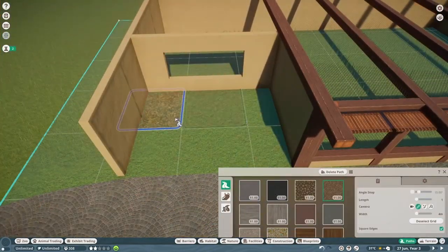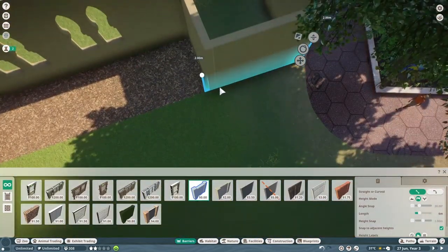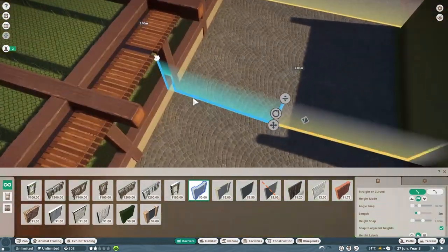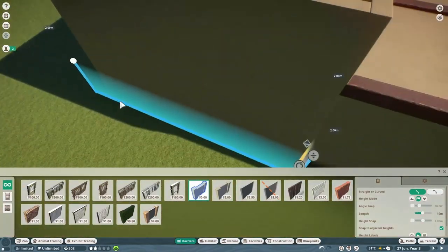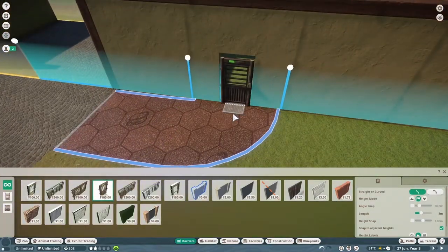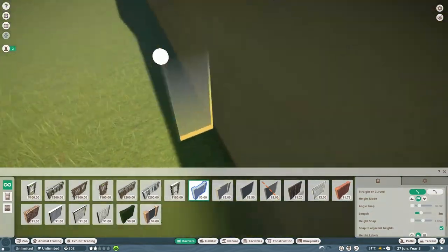Usually when I make zoos they don't look like this. I know this is only my third habitat for this zoo, but this is the best zoo I've ever made probably. I'm not saying my other zoos were very bad, it just wasn't this good. I am also going to do a little bit of a walkthrough at the end of the video, so don't worry if you don't see everything very clearly. I will absolutely give you guys a tour at the end so we can see everything up close with the little meerkats.